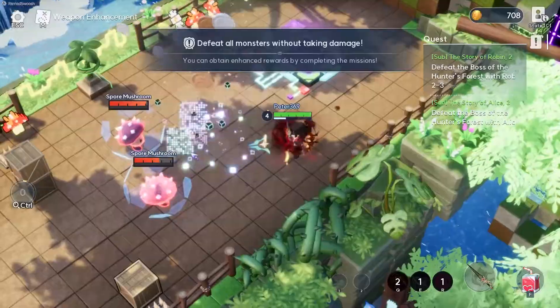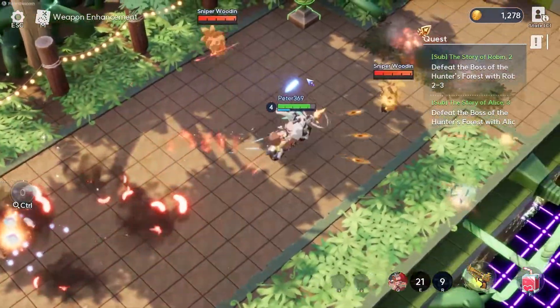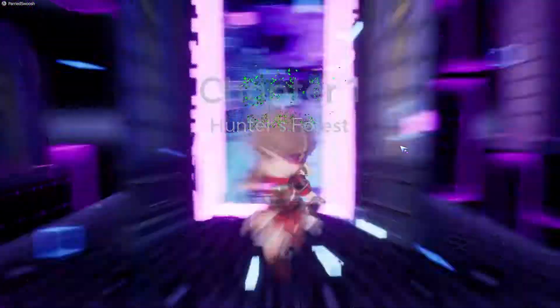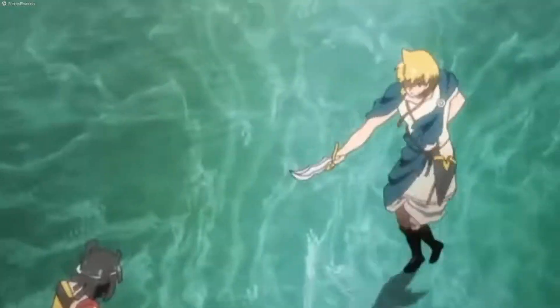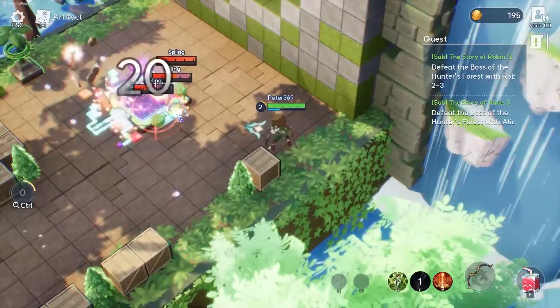You can play as whichever character you have. The beta revealed seven characters — they're essentially fairy tale-based champions, each with a unique set of abilities. There are ranged characters like Oz, Robin, and Scarlet, and melee characters like Alibaba, Odyl, Alice, and Snow.